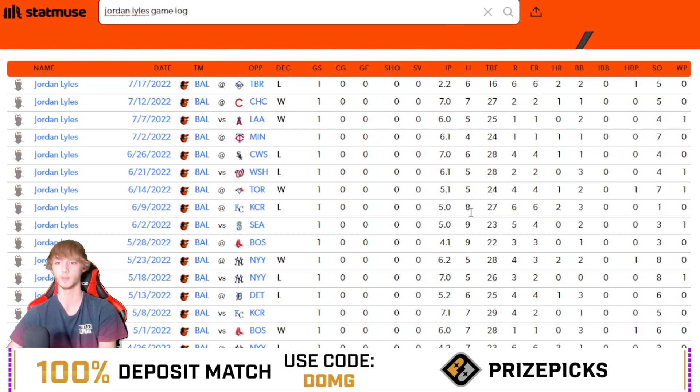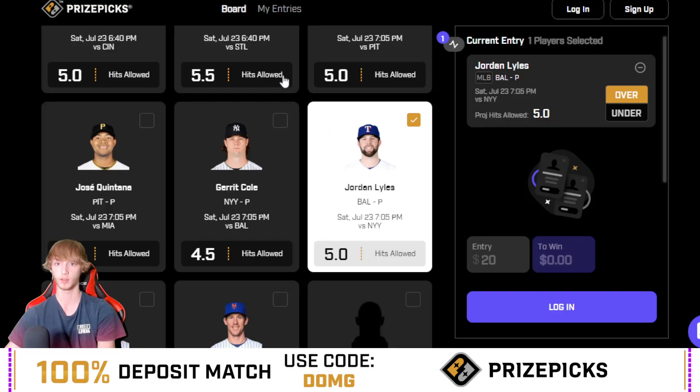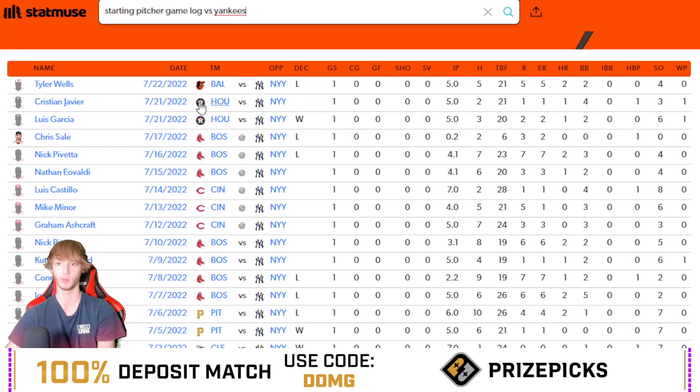Looking at his game log, six, seven, five, four, six, five, five — the only game he went under was against the Twins, where he actually pitched a pretty good game: seven strikeouts, two hits allowed. Not sure where that came from from Jordan Lyles, but I'm really liking this spot for him. Tailor to your own risk and do your own research, but let's look at the starting pitcher game log versus the Yankees.